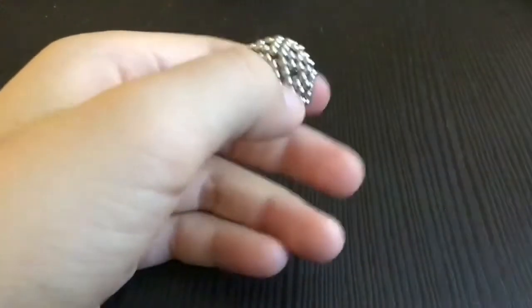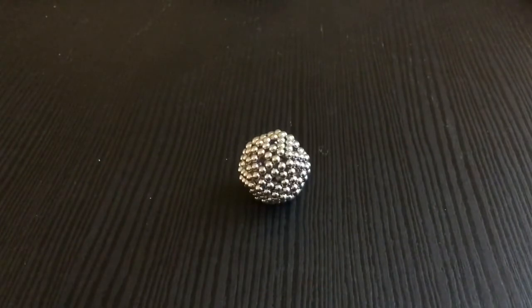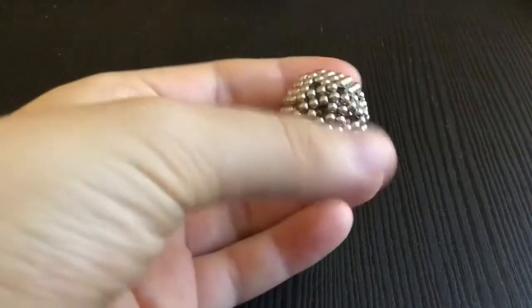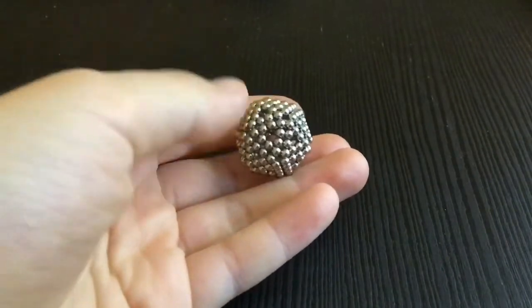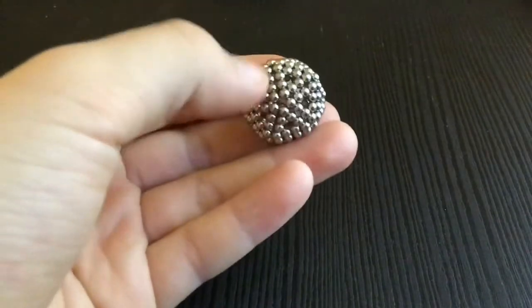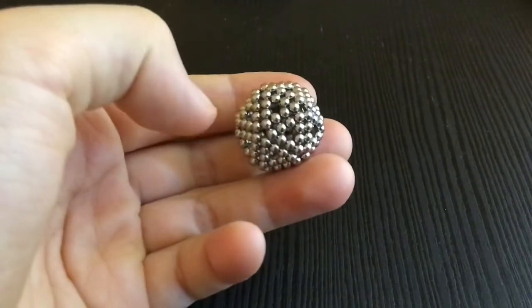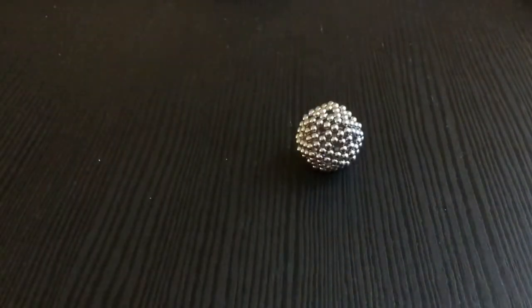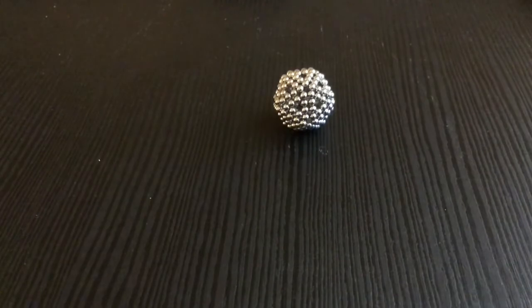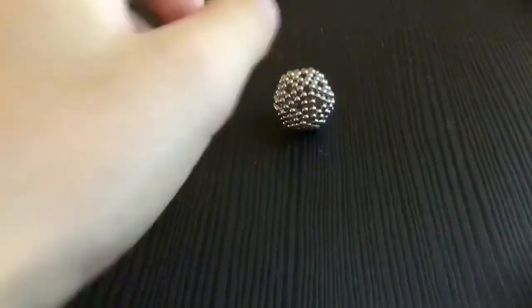Ta-da! A good old icosahedron. A lot of normal people would just call this a sphere, but I'm a nerd, so icosahedron it is. Because every side is a triangle and there are 20 triangle sides. So there you have it — a good old icosahedron.